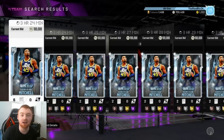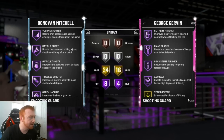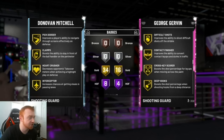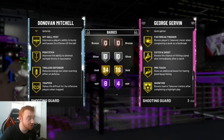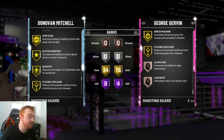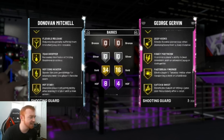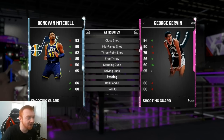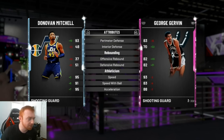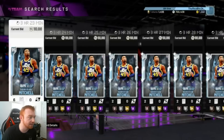Then we have Donovan Mitchell, another pretty good point guard-looking card. He is 6'3". His badges include Catch and Shoot and Quick First Step both on Hall of Fame, plus Pick Dodger, Clamps, Interceptor, Pogo Stick, Trapper, Giant Slayer, Hot Zone Hunter, Quick Draw, and Range Extender. Pretty nice — definitely better than his last card. He has 95 driving dunk, 92 three ball, good ball handling, good perimeter defense, and 95 speed, which is really good.